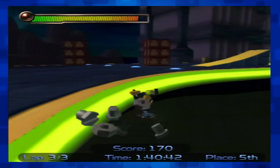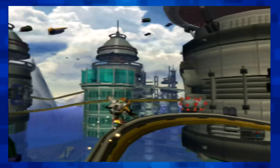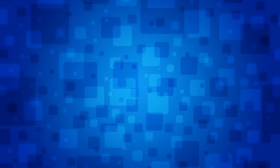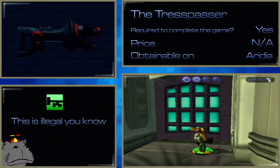Gadgets are the doohickeys of the Ratchet and Clank universe — they do things. We already talked about the Grind Boots, Swingshot, Hoverboard, Platinum Zoomerator, Gadgetron PDA, Helipack, Thruster Pack, and Magna Boots, so let's start with the Trespasser. The Trespasser is used to open certain doors throughout the game. Walking up to the appropriate terminal initiates a hacking minigame where you rotate rings of lasers to activate lights around the outside. There's no timer, so it's not really difficult — you just mess around with it for a minute until it's solved. The Trespasser puzzles are pretty good, if a little easy.